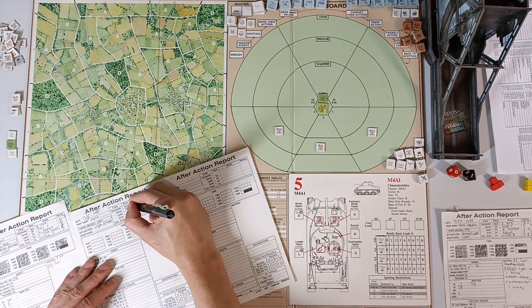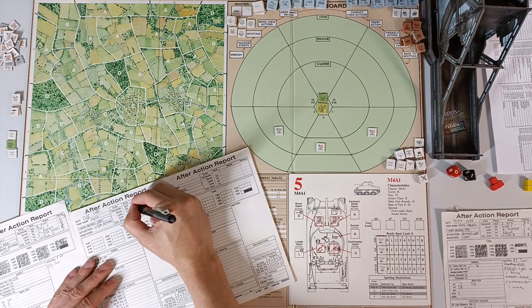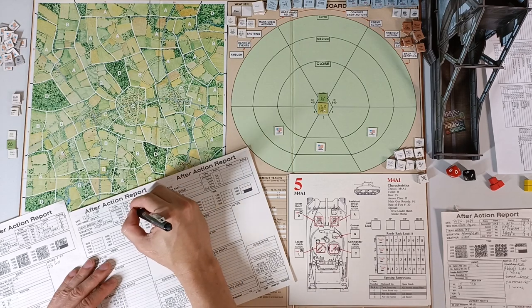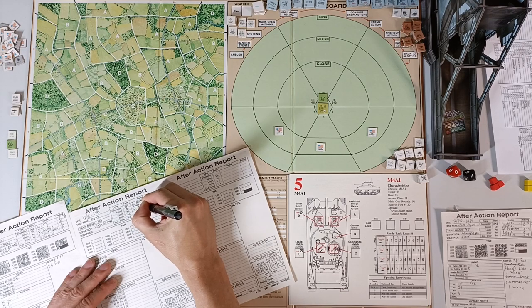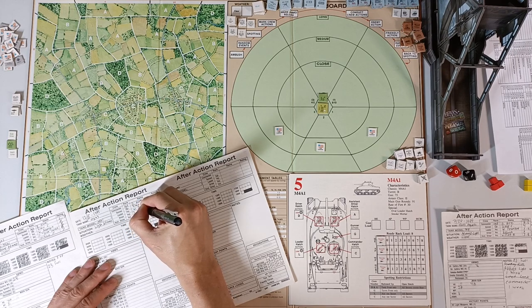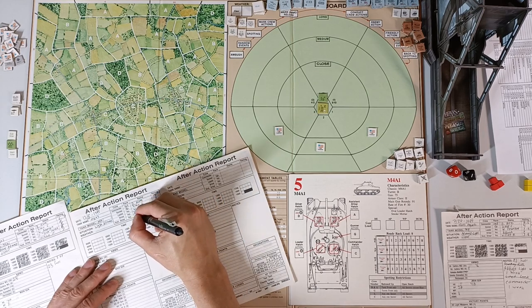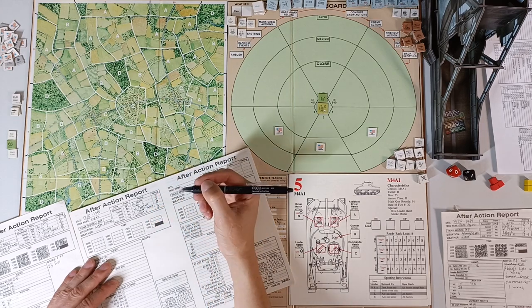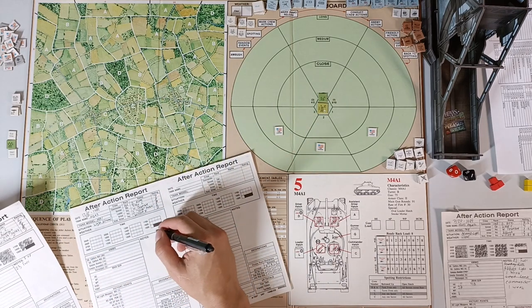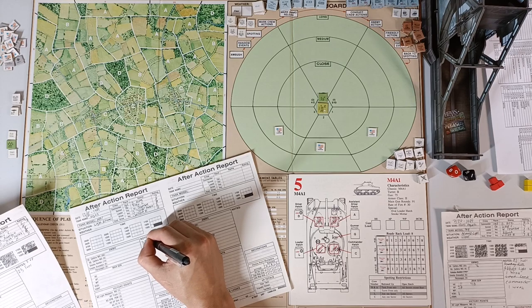Our crew: Sergeant D. Miami with a rating of 7. Corporal gunner Vince C. with a rating of 8. Loader W. Pearson also has a rating of 8. Driver J. Irish Harkin with a rating of 6. Assistant driver William N. with a rating of 7. We still have 5 VP from our commander. We start off with 35 in fuel.